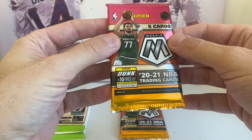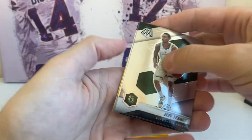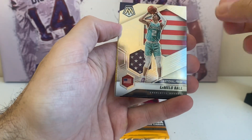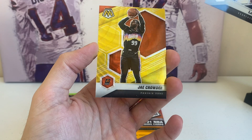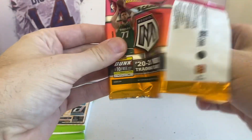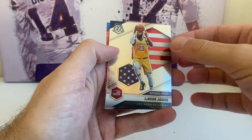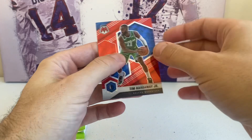Let's do these Mosaic Asia. I think there's a parallel in every one of these packs — yeah, there's a gold wave in this first one right here. Jeff Teague, Tim Hardaway Jr., a rookie of Jalen Smith. LaMelo Ball, nice national pride — it's a rookie. It doesn't say rookie on it, but it is a rookie. And a gold wave of Jay Crowder. The gold waves are non-numbered, but I believe they're exclusive to these packs. And this one has a red wave in it — Bradley Beal, Serge Ibaka, Cam Johnson, LeBron James national pride. Nice. And a red wave of Tim Hardaway Jr. Non-numbered. Those are cool looking.